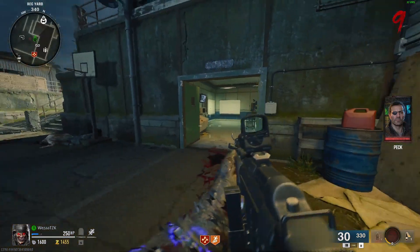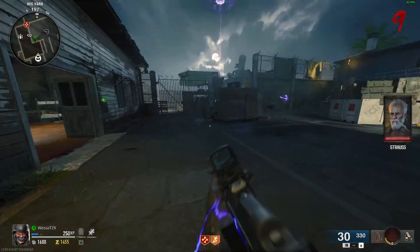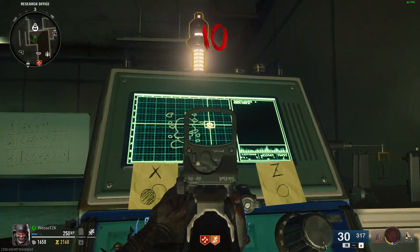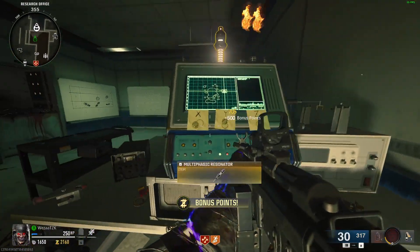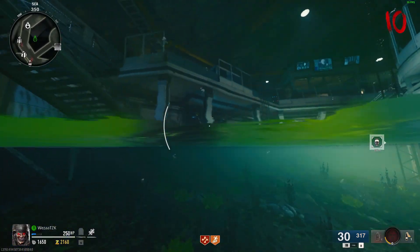It will then begin a map search for a location, and the only way to find the specific location is to end the round you're currently on. Once the round is over, it will pinpoint a location on the screen — I recommend using your mini-map and pinpointing it there so you can track it on your HUD. Also, don't forget to pick up the resonator on top of the computer — you will need it.